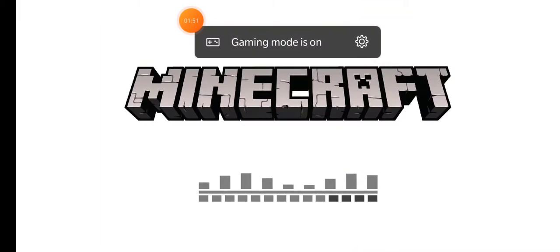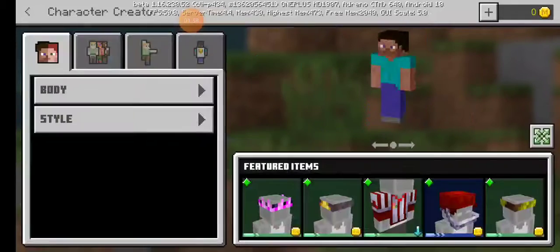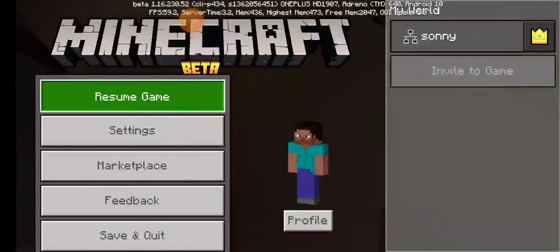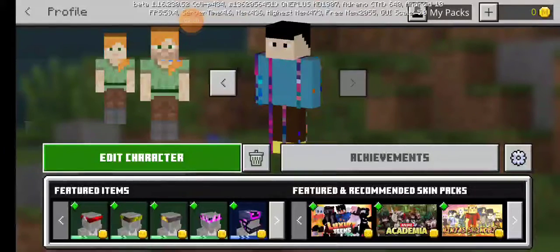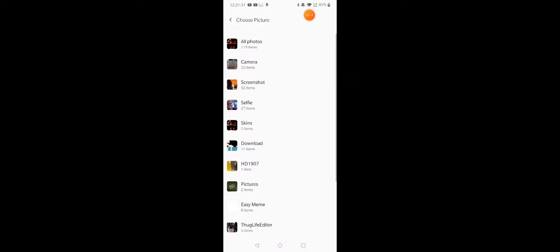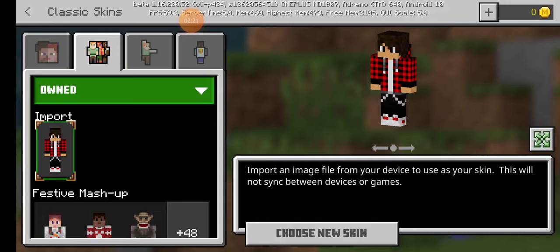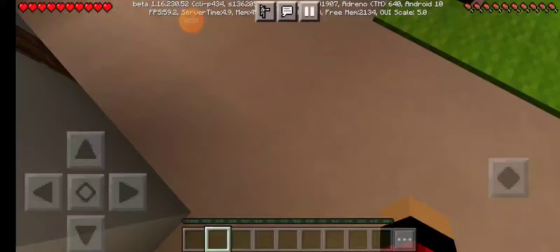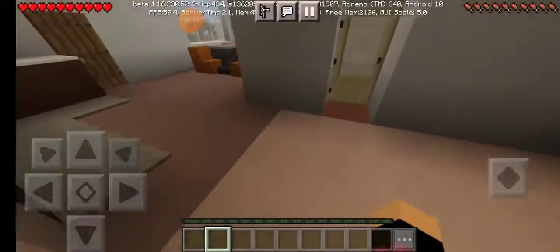This will do. Open Minecraft. Let's get this character. Nice. So, I got my own skin.